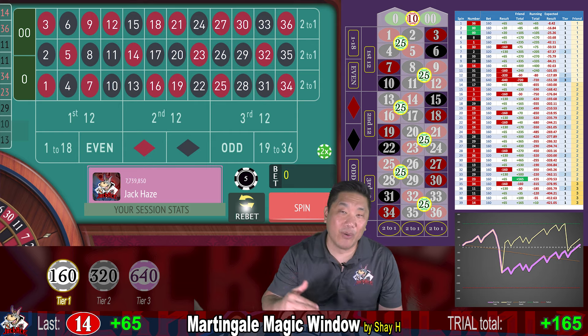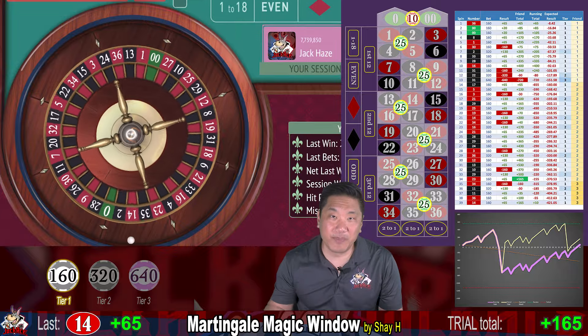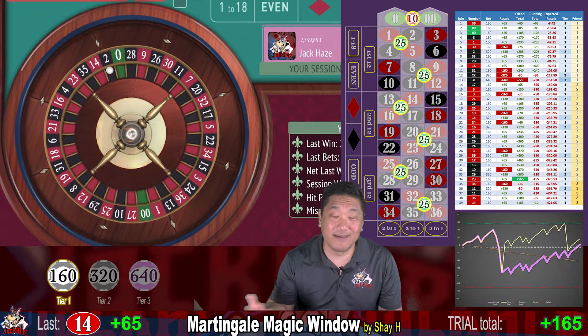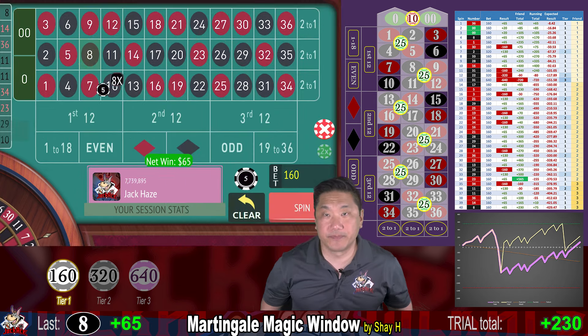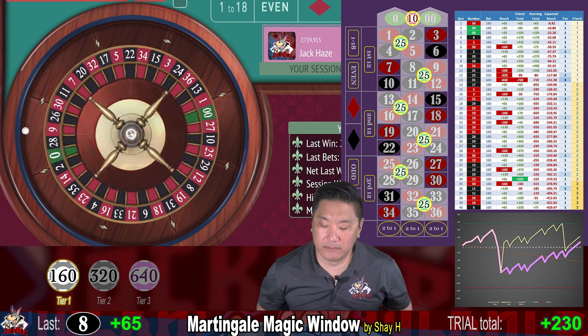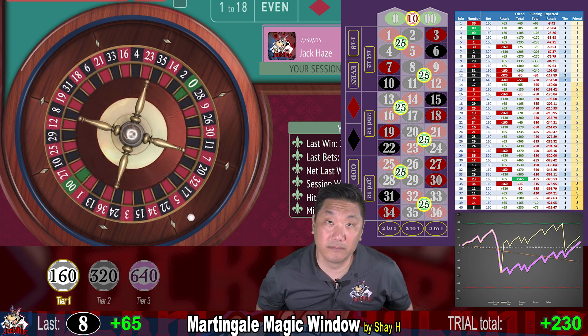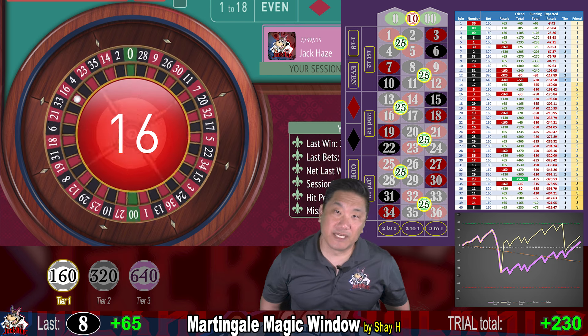The base bet is really high, but when you go into the bigger tiers, you might not get credit from them if the pit isn't watching. Those big bets are really a flash in the pan — you're not betting them very often. 8 — another $65 win. 16 — another $65 win.